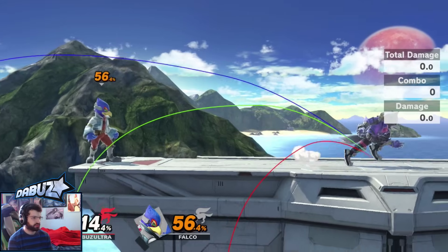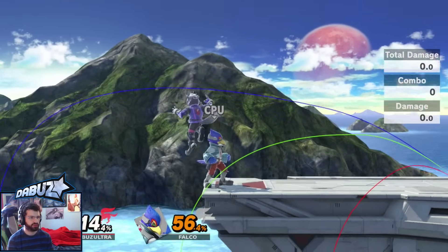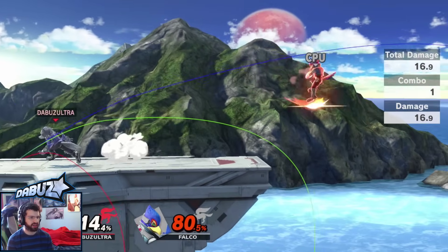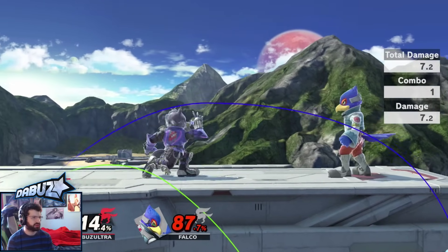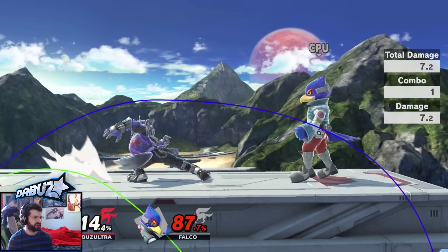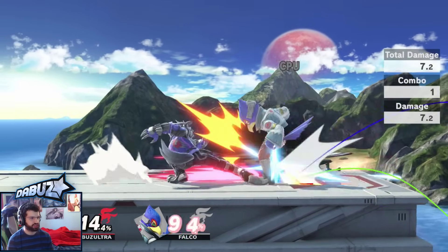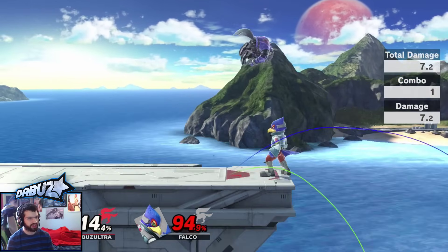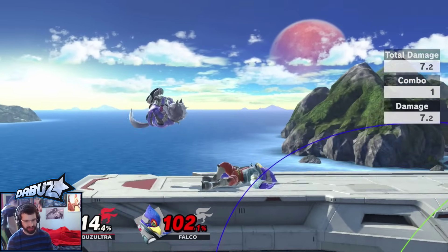Next up, down tilt. It's a move you can use to tech chase — read them not teching or rolling — but it has better frame data than forward tilt while the range is low. Overall you're just not going to find yourself using this move too much, unless you want to hard read someone in neutral, knowing they're going to miss an attack or press a button, and then hard read their tech option.